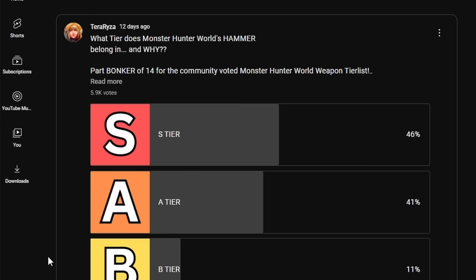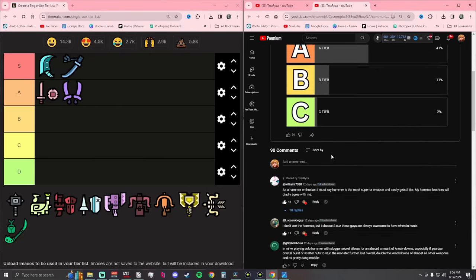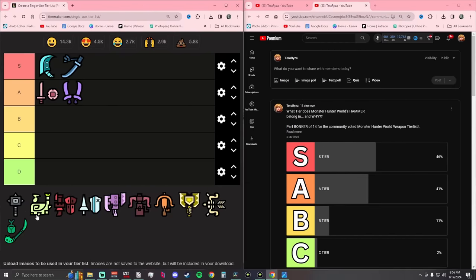The Hammer got a community S tier — surprisingly. William with the Jigglypuff picture says: as a hammer enthusiast, hammer is the most superior weapon and easily gets S tier, and apparently all the hammer brothers agree with 42 likes on that comment. Lucas Robo Guy says: I don't use the hammer, but I chose S because these guys are always awesome to have in hunts. Greyzeal says: in Monster Hunter World, playing solo hammer with Slugger Secret allows for an absurd amount of knockdowns, especially with crystal burst or scatter nuts to stun further — basically double the knockdowns of almost all other weapons. Hammer: community S tier.